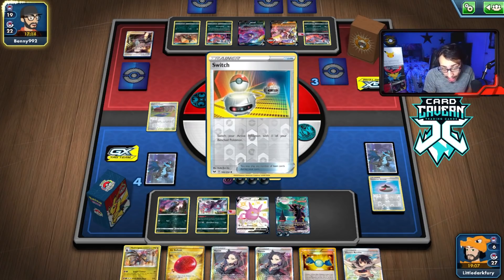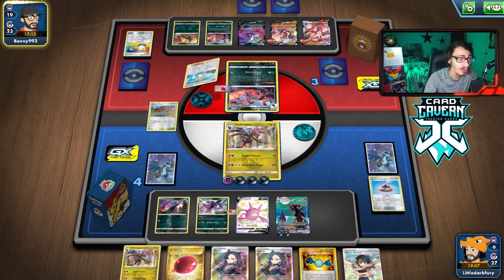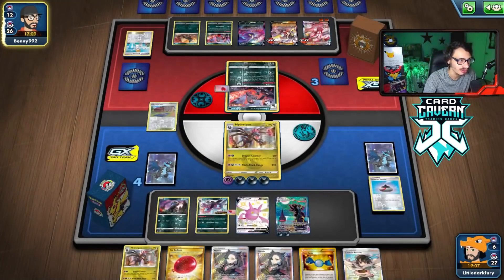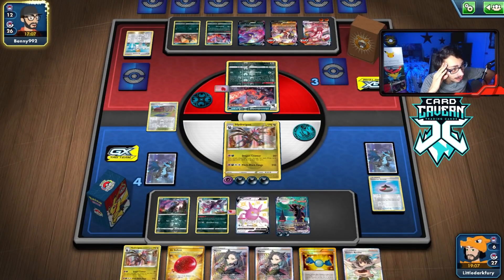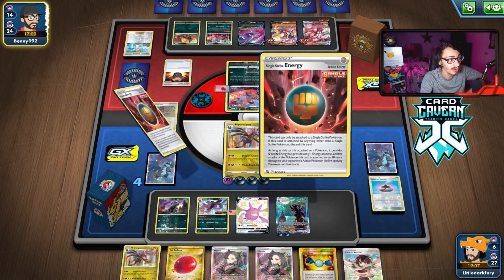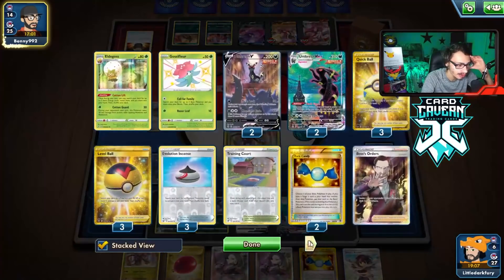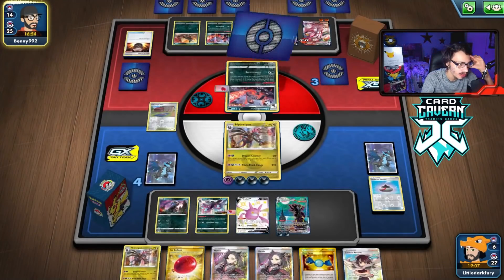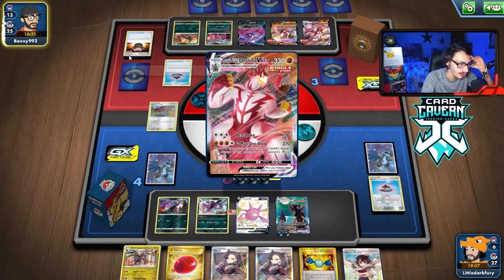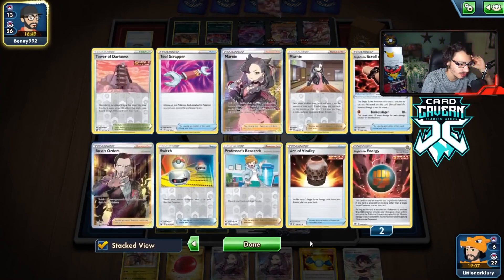They had a Switch — they drew a Research. Now things are getting spicy. They could Fearne — no, there's no way, they have 12 cards left. This is actually pretty bad. Do we have any Raihan left? They could KO with Houndoom boosted G-Max One Blow. That was a good draw for them — the Switch and the Research. They are down two Boss, so they might not be able to Gust my Umbreon for game.